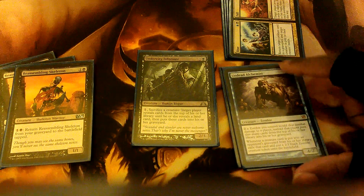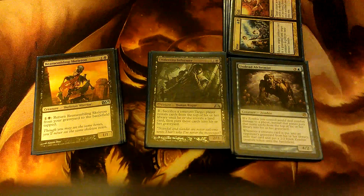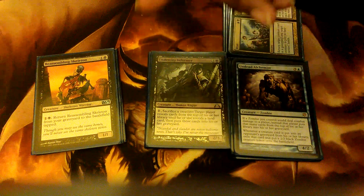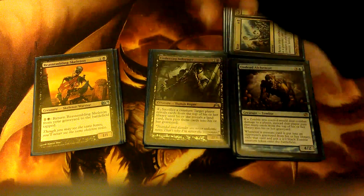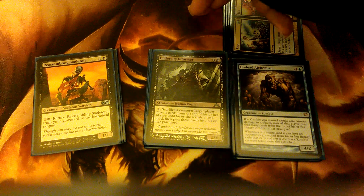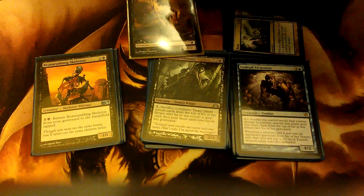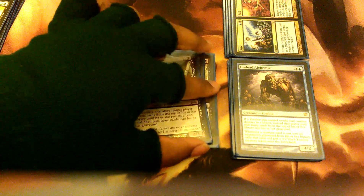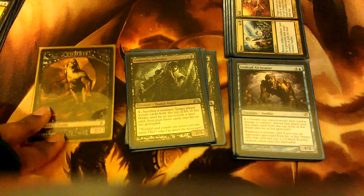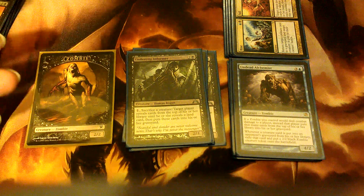Reassembling Skeleton is the catalyst for the whole thing. Once I have all three on the field, I use the Informer's effect: Pay 1, sack the Skeleton — they grind, and any creatures that hit the graveyard from their library get exiled and I get a 2/2 zombie. I then pay 1, sack the zombie, grind more — if I hit two creatures I get two zombies, and I keep going until eventually I've either run out of mana or milled them out.